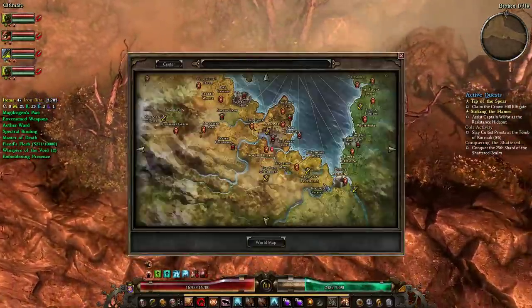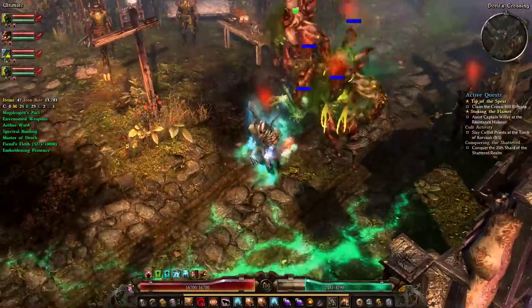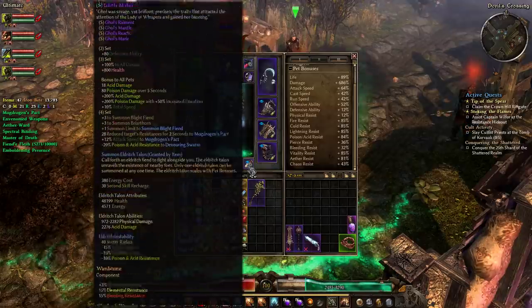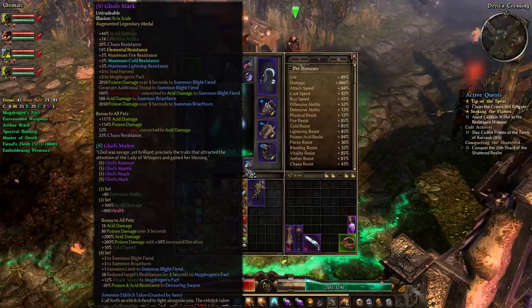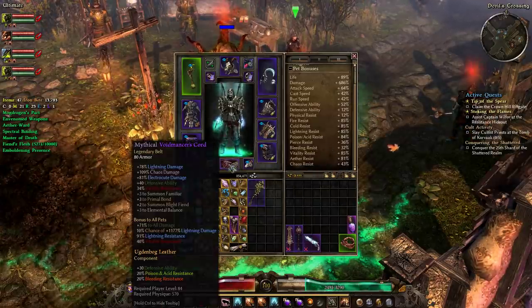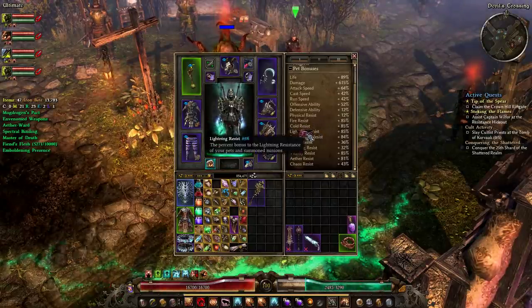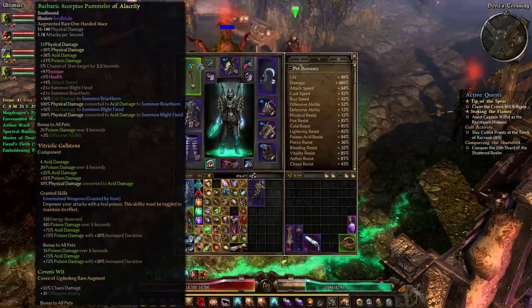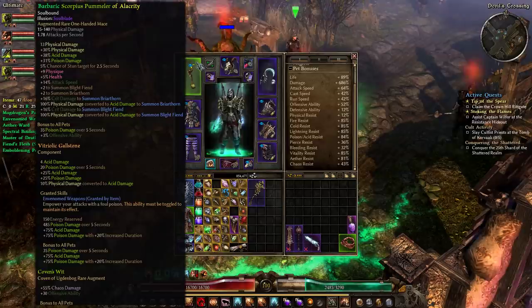Now that we've shown some gameplay, let's talk about build progression and what's to come. Our four-piece gold set can't really be replaced, but we can get better variants. For example the set has a 30% chaos resist medal bonus, so upgrading that is a priority since chaos resistance is one of the low resistances on pets. The Voidmancer's Cord belt is pretty much useless for us — it gives lightning and vitality res that are already way over-capped. The main weapon is a simple green MI off scorpions that just rolled 5% health and physique; definitely going to farm a better Scorpius Pummeler.